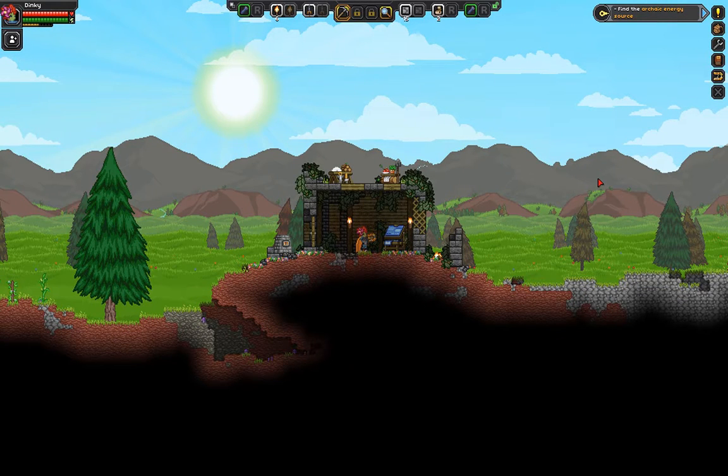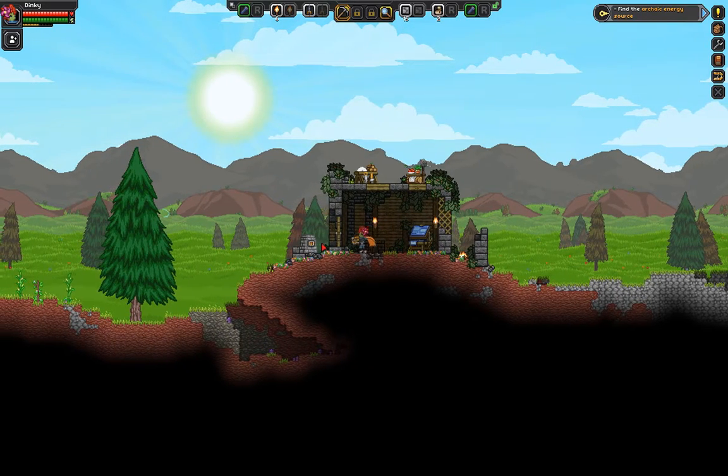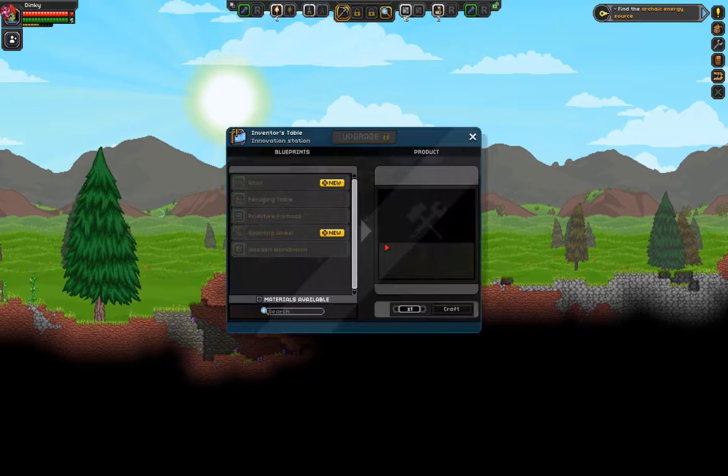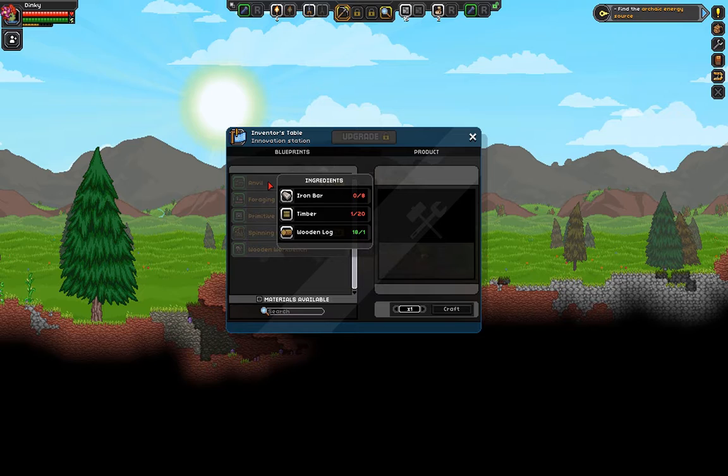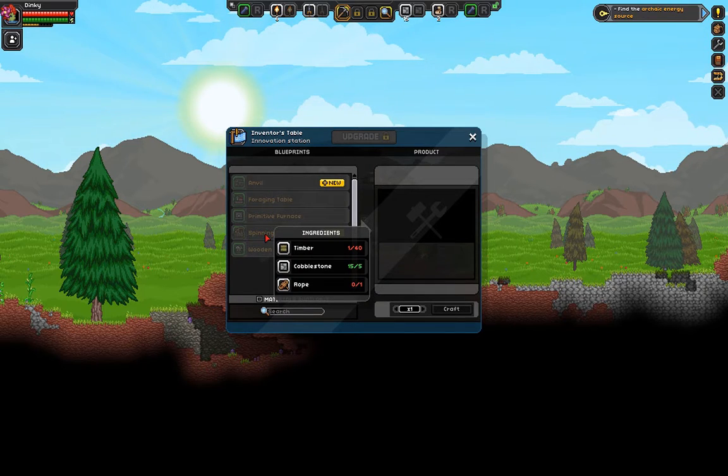Hey folks, welcome to After Work Gaming. We are back in Starbound for episode 3. Last time we left off, we had just built all these crafting stations. We were on the way to getting a spinning wheel and also an anvil, but that's later on because we need iron first.